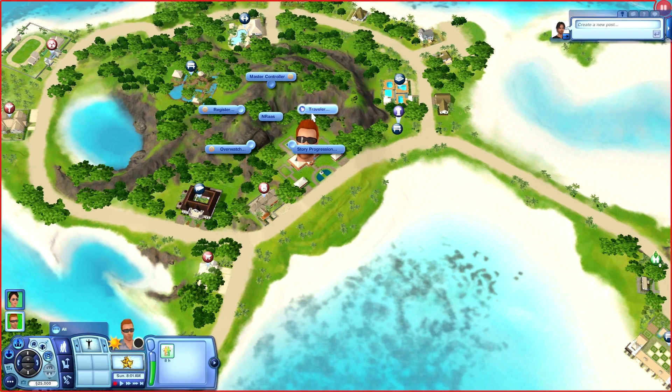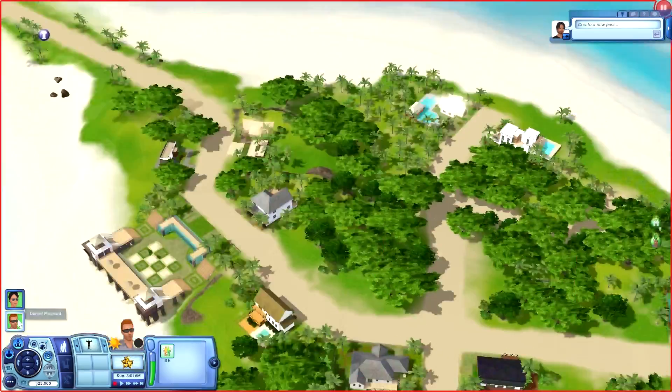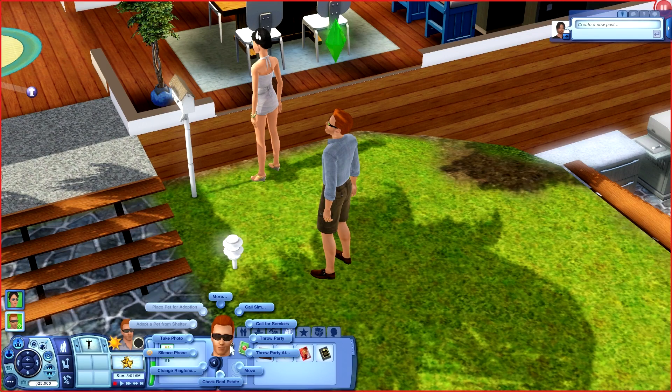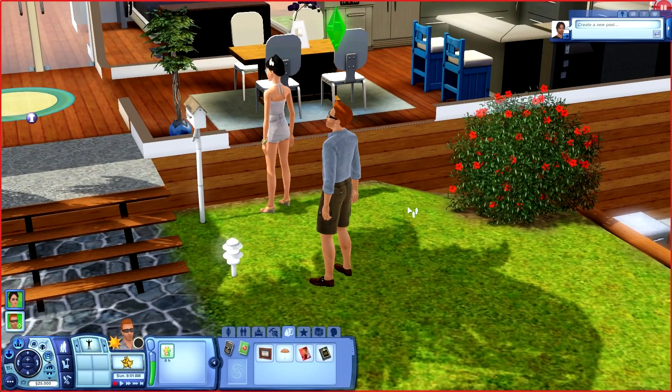Here's another one — you can go to Traveler, and Traveler is the one that allows you to go from this neighborhood to any other installed city or neighborhood you've got. You can decide how much the cost is and if you have any restrictions — right now I can take anybody I want, no matter what age. You're going to notice that if we wanted to travel, when you open up your phone, normally you get the option to travel. But we don't have that option yet — you need to save the game first. You have to save your game one time before Traveler will actually open up.